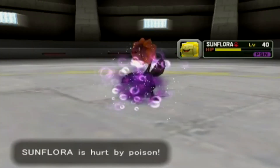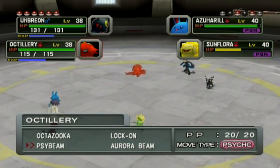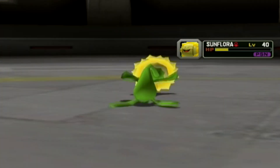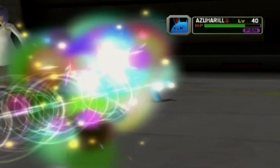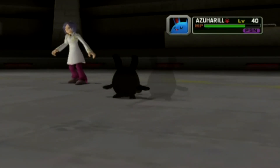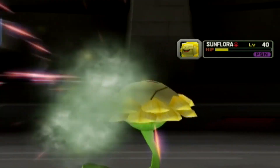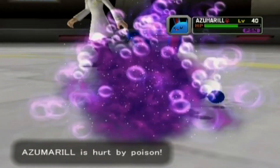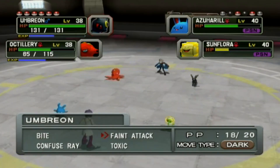Use Faint Attack on Sunflora and Octillery use Surf on Azumarill. Faint Attack hits — I'm so happy. Even though Faint Attack does the same damage as Bite, it's incredibly helpful in this fight specifically. Surf also hits! If Azumarill got confused that would be phenomenal. Evasiveness rose but I don't care. Octillery takes some damage but hopefully Toxic will deal a massive amount of damage in exchange.